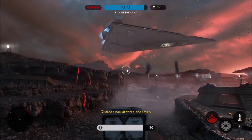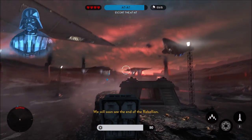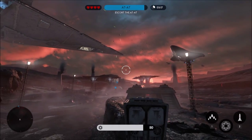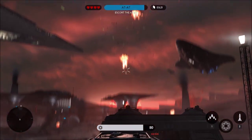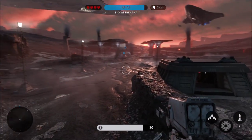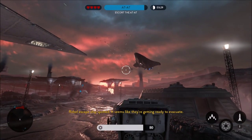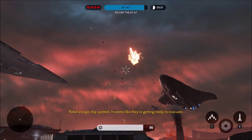Distance now at 317. We will soon see the end of the rebellion. Rebel escape ship spotted — it seems like they're getting ready to evacuate.